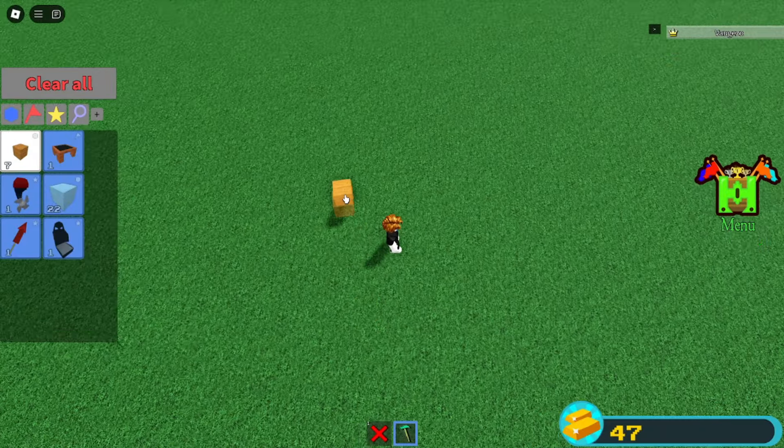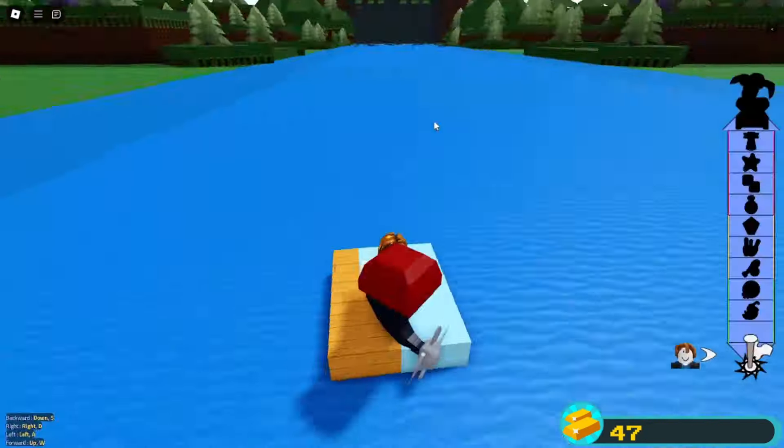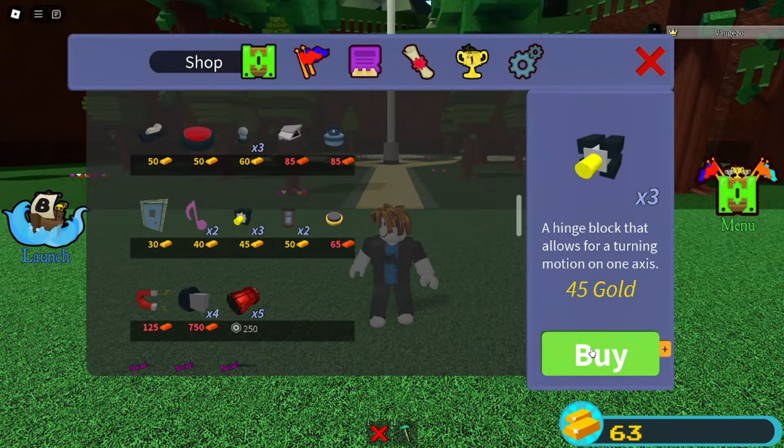Now what you want to do is build a simple boat and make it just into one stage, enough to get 50 gold. Once you reach 50 gold, you want to buy the hinge block.